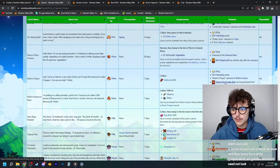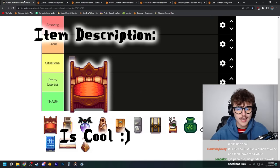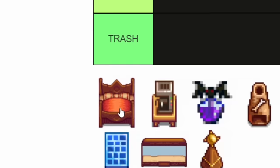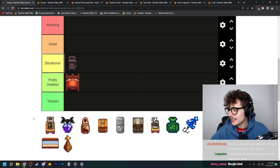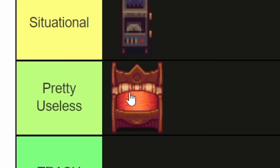Next one is the Deluxe Red Double Bed. This is what you get for completing Robin's special order, in which you must collect 80 hardwood in a single week. The bed looks kind of cool. It's not the coolest looking bed, but it's definitely better than trading away your pearl for a double birch bed. The red is kind of nice — it's growing on me. You know what, I'll put it in great.